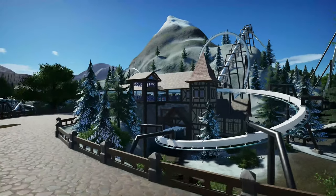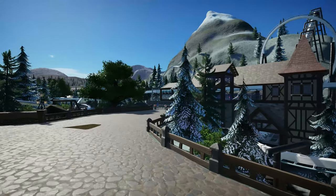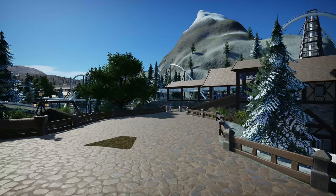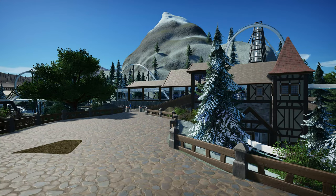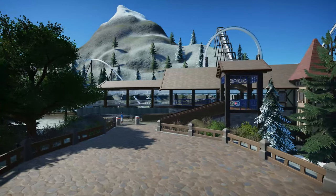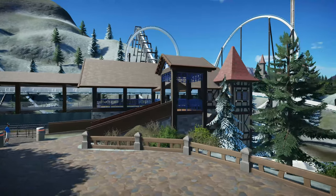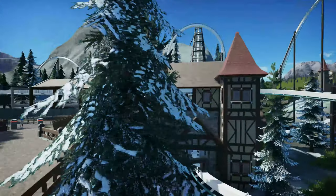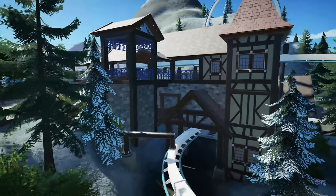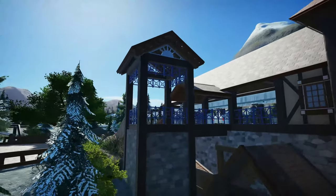This week I finally got the station on Alpencurse done. If you've been watching the series, you knew Alpencurse was one of the first coasters added to the park, and it hasn't had any theming or a station for a long time. I'm fairly happy with what I came up with — it wasn't exactly my original vision, but I think it looks fine. I got the idea from looking through images of alpine lodges and ski resorts.